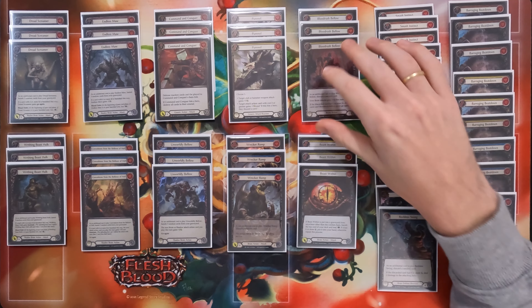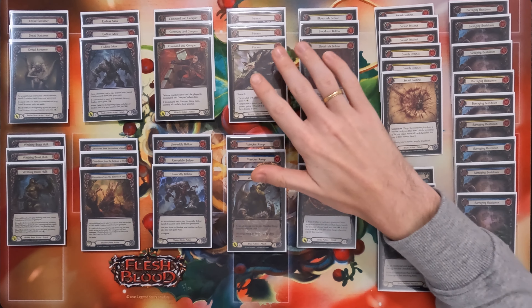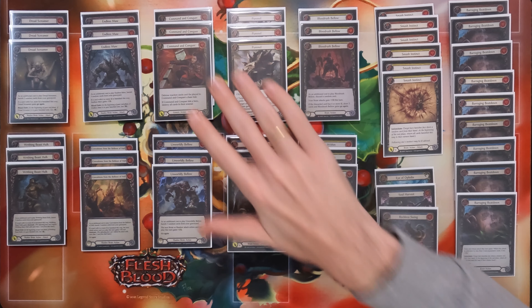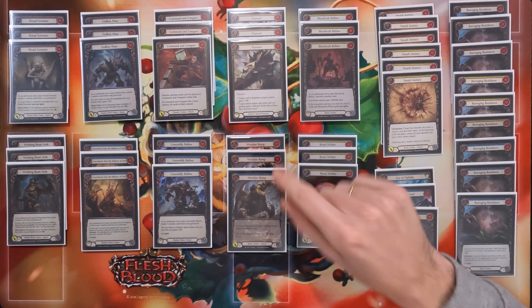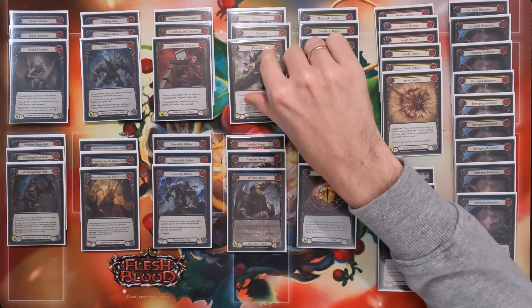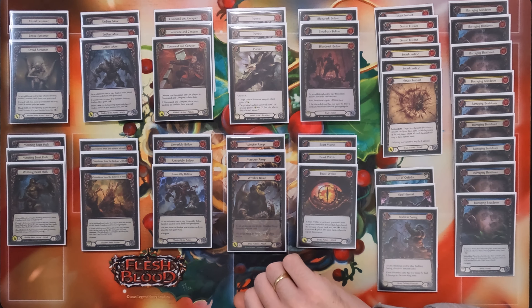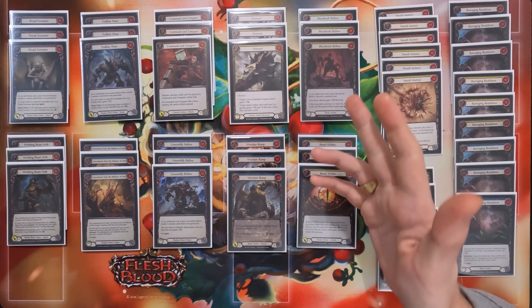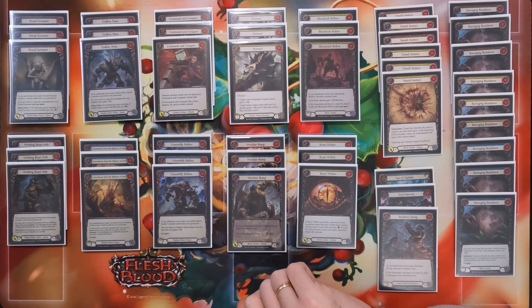This also combos fantastically with Command & Conquer. Because with Command & Conquer, you can pitch a Blue 4 and you'll have the one floating. Then with Tunic, you can Pummel it off of three cards, which is absolutely backbreaking for a lot of aggro decks. It's really good against the Rangers as well — really good against just most decks, honestly. Great combo there, no reason not to have it.